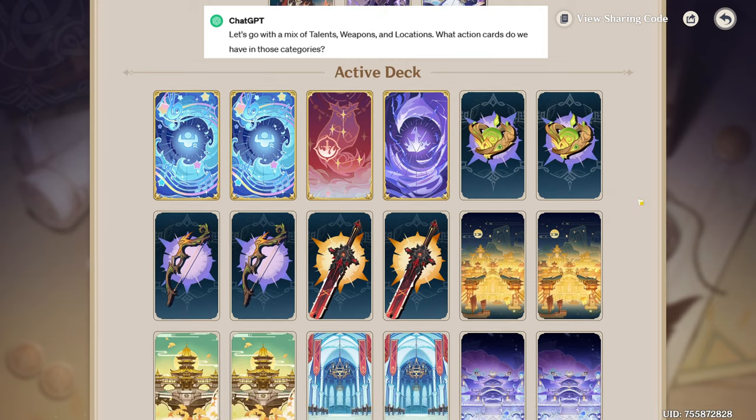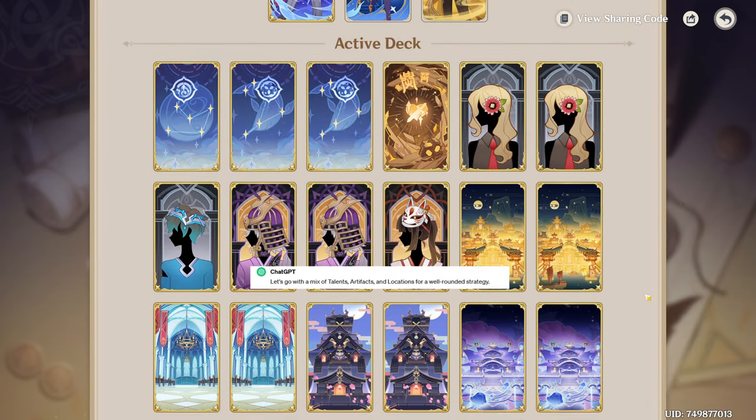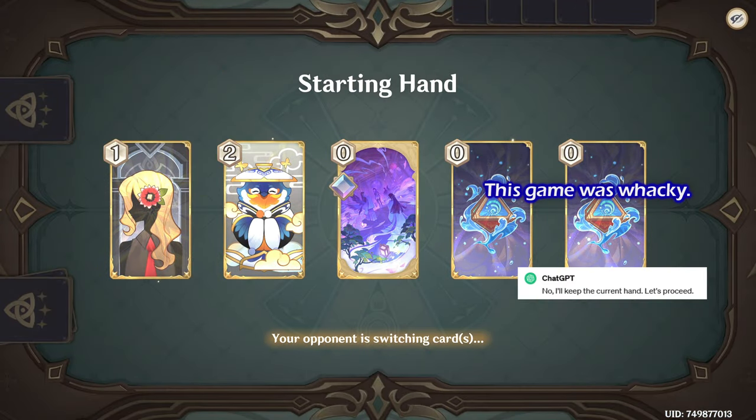Let's go with a mix of talents, weapons, and locations — a mix of talents, artifacts, and locations for a well-rounded strategy. I'll keep the current hand.